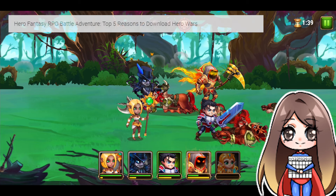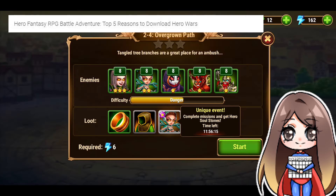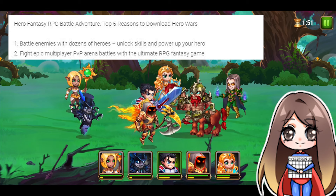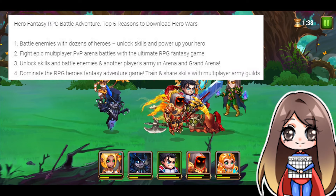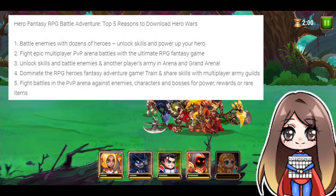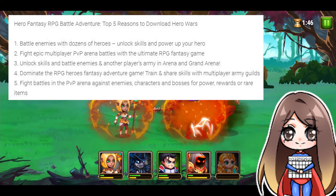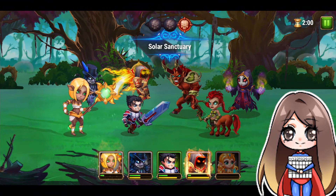The Hero Wars App Store listing states the top 5 reasons to download, which was actually pretty funny. Number 1: battle enemies with dozens of heroes, unlock skills and power up. Number 2: fight epic multiplayer PvP arena battles in the ultimate RPG fantasy game. Number 3: unlock skills and battle enemies in Arena and Grand Arena. Number 4: dominate the RPG hero fantasy adventure game, train and share skills with multiplayer army guilds. Number 5: fight PvP arena battles against enemies, characters and bosses for power, rewards, or rare items. Literally three of those reasons are essentially the same.